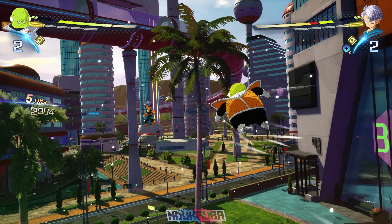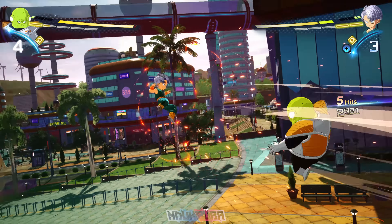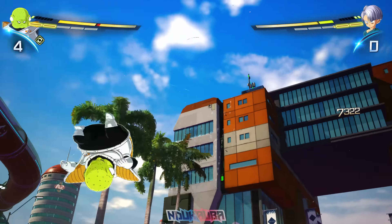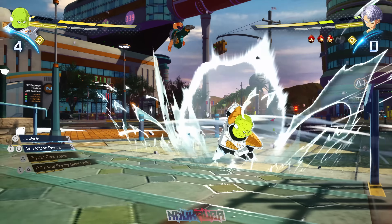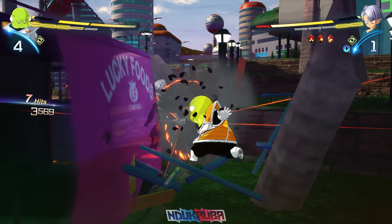I tried using one of Guldo's moves against Trunks but unfortunately I missed. Trunks starts comboing me, and I thought it would be really cool to get Sonic Sway off with Guldo just to see how it looked with how short he is, but I wasn't able to get it off. After a little bit I start comboing Trunks again.